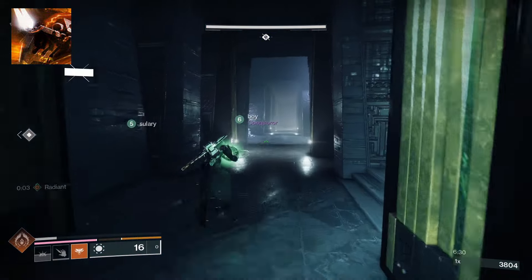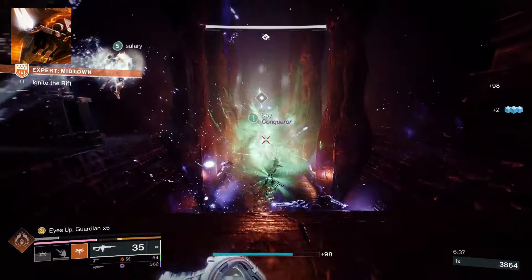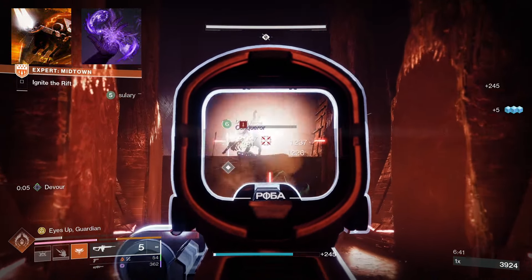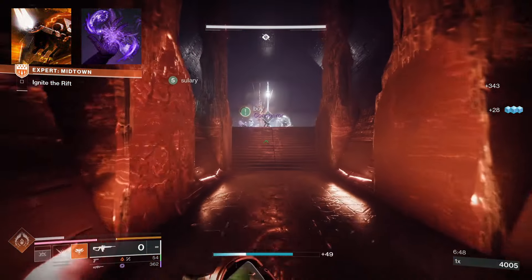For aspects I'm using Hellion — activate your class ability to summon a solar mortar that lobs flaming projectiles at distant targets, scorching them. I'm also using Feed the Void, a void aspect — defeating a target with any ability activates Devour, granting a good amount of health and also providing a near-infinite stream of grenades.